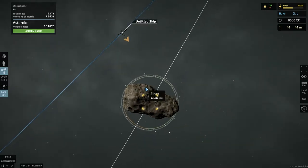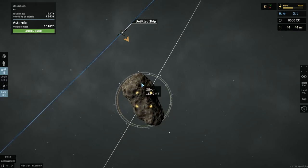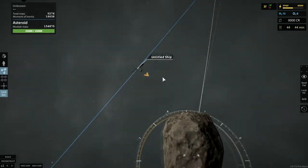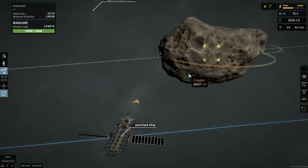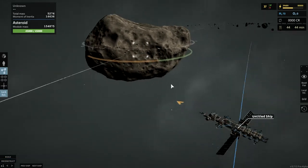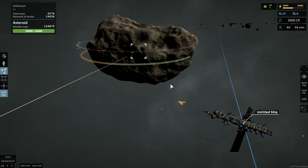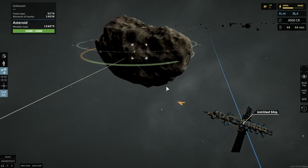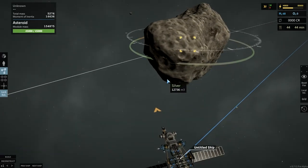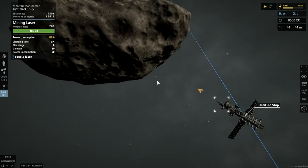Looks like we got silver, silver, silver, copper, and niobium. Let's slow up a little bit. Okay, I don't think we'll hit it. Alright, let's see if we can get this thing going. Oh, that's swinging real close.